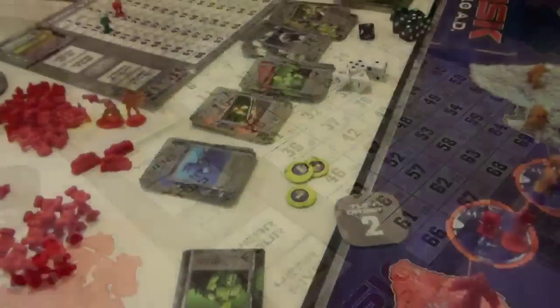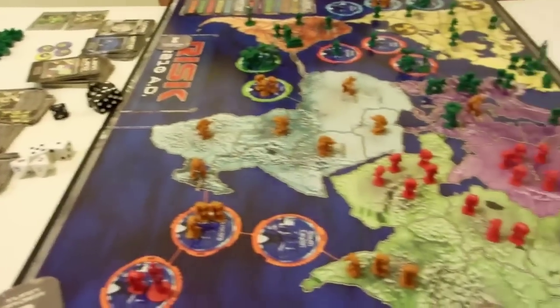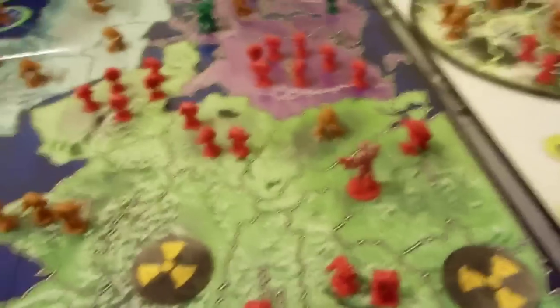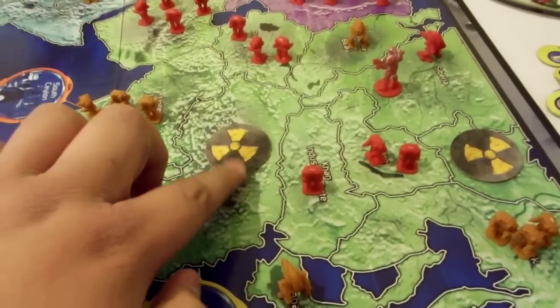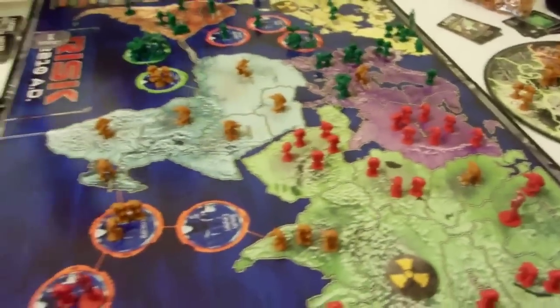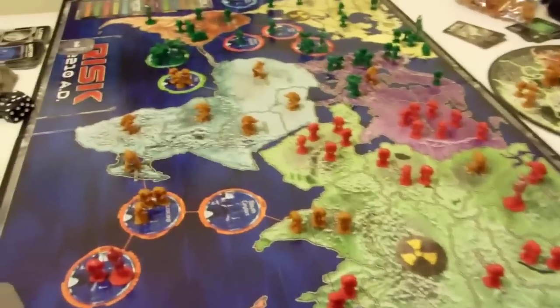Collide can deploy mods and we are live — Risk 2210 two-player variant. We have two armies: red and green, and a neutral army which is the beige. These territories are impassable during the game. There's the moon. I'm gonna build two space stations.